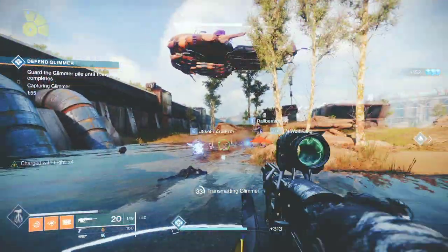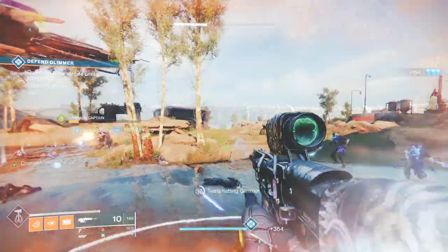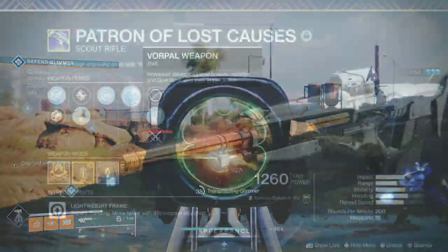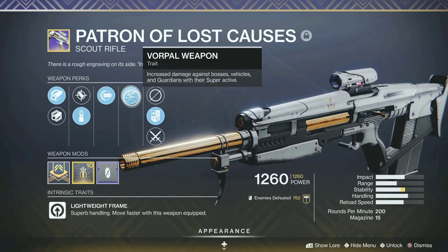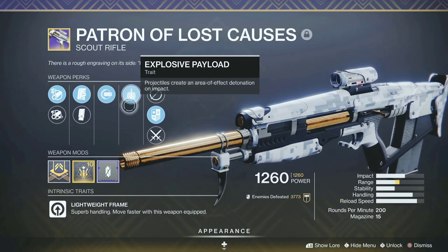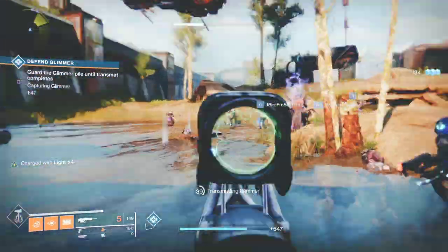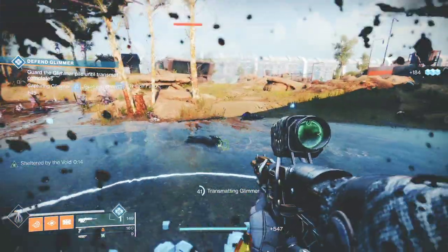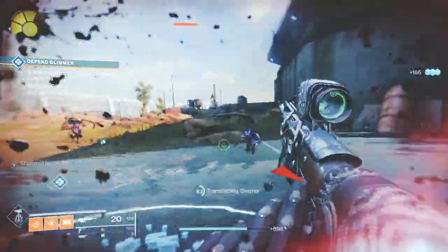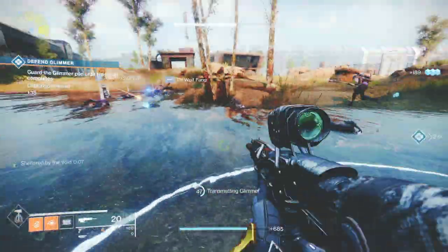If you're looking for a good scout rifle in Destiny 2 Beyond Light, there probably aren't too many that you like. My go-to scout rifle for the past few seasons has been Patron of Lost Causes from Season of Dawn, and you cannot get this in the game right now. I have one with full auto and vorpal, and one with full auto and explosive rounds. Those have been my go-to scout rifles, and yes, I would rather have full auto on scout rifles, but I can definitely live without it as long as it's a good one like the curated Night Watch scout rifle I am about to show you right now.